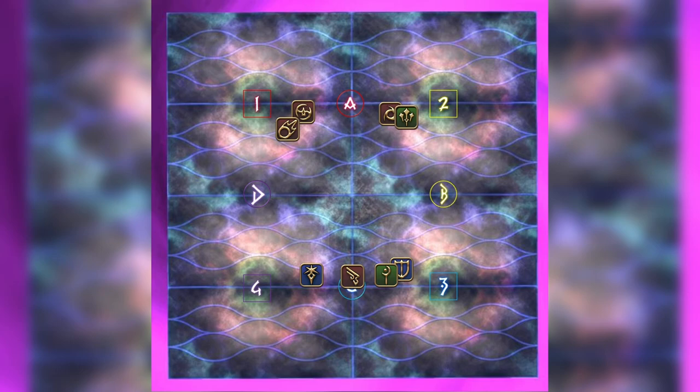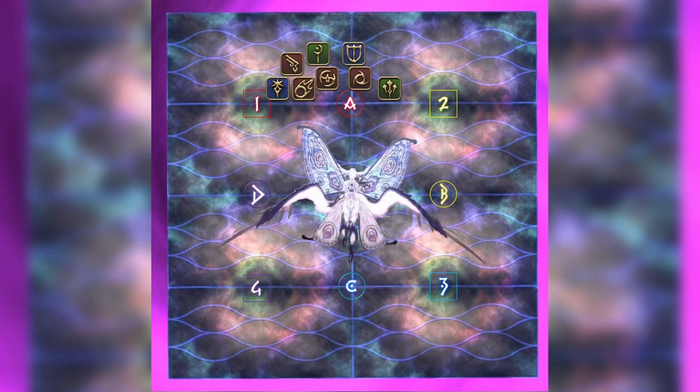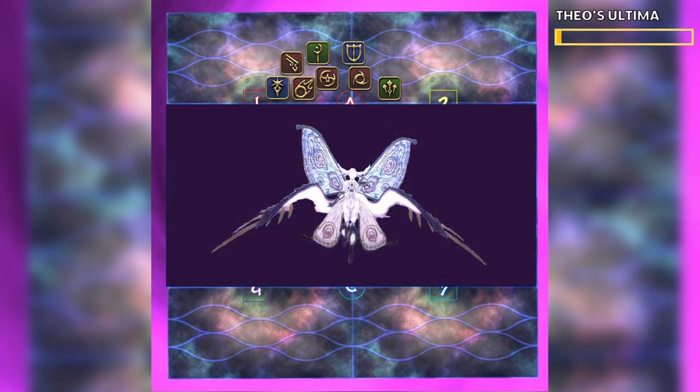1-3 finally get hit by the add laser. They move out and 2-4 move in to bait the next add. Athena dashes for the final time and the limit cut is over. Afterwards, all players will move north up to A as Athena is going to cut the middle 4 platforms. She casts Theos Ultima, which is a hard-hitting raid-wide. Heavily mitigate through this — it will also restore the fallen platforms.